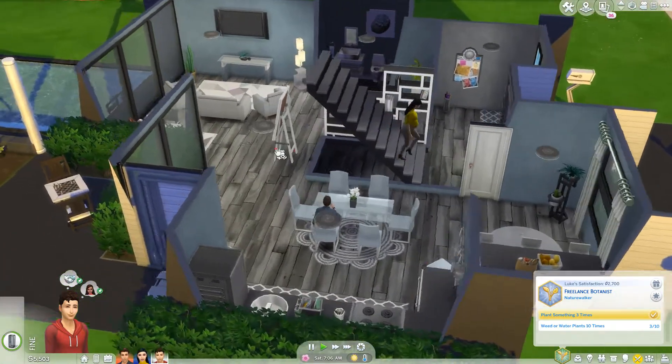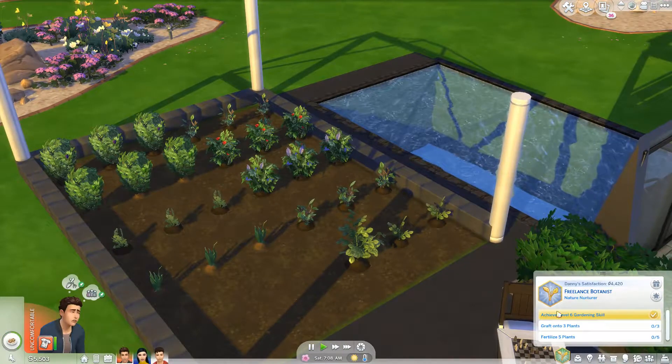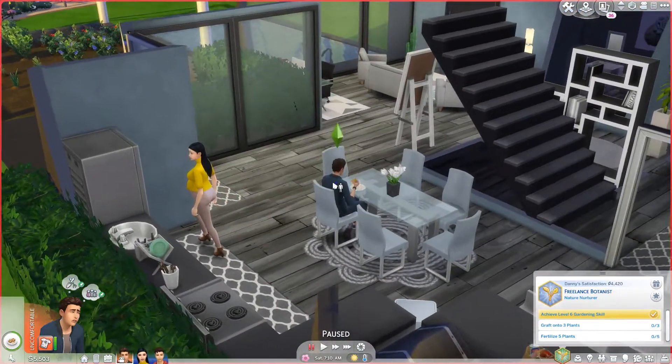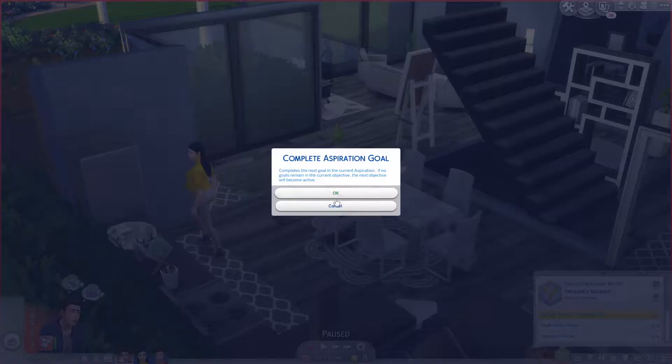And I have a lot of notifications I probably should get rid of, but I'm not. Danny needs to fertilize five plants and graft on to three plants and I really don't want him to do any of that, so we are going to go ahead and cheat that.